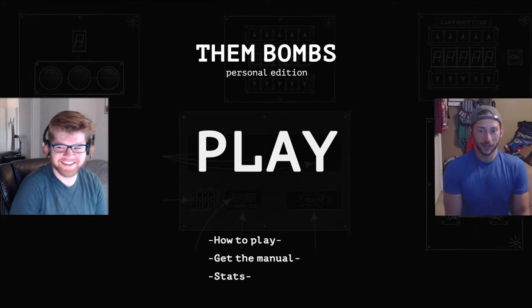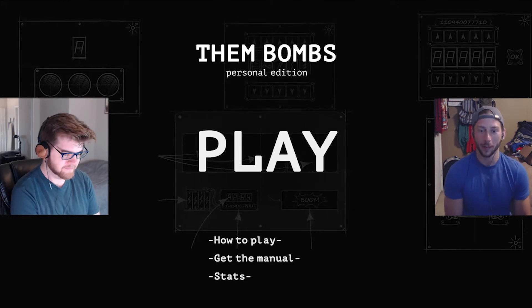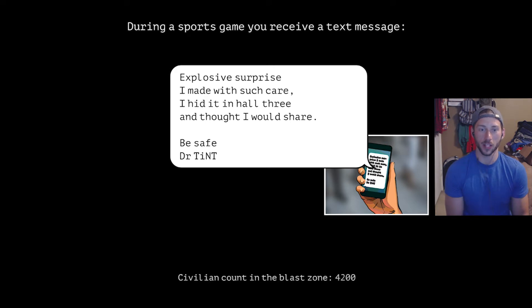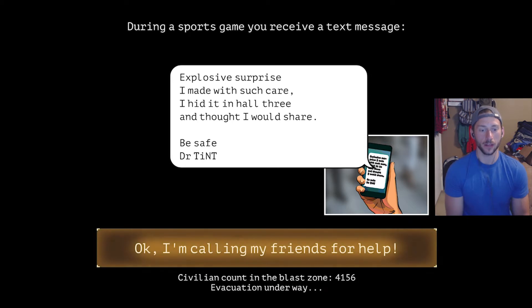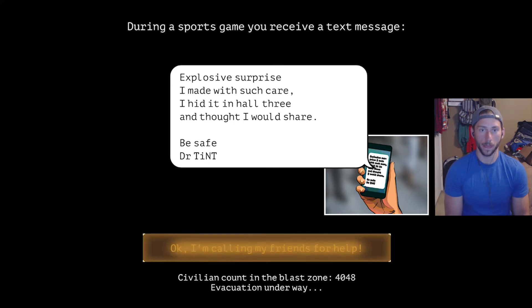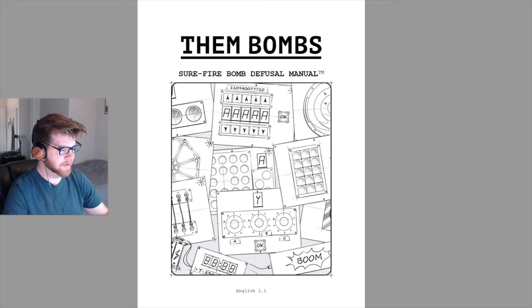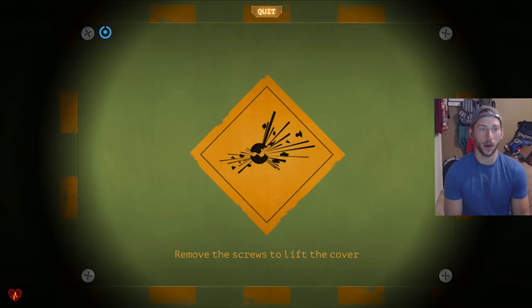Making me disarm first? Yeah. I can do that, I can disarm. I'm going to hit play and see what happens. During a sports game, you receive a text message. 'Explosive surprise I made with such care, I hid it in Hall 3 and thought I would share. Be safe, Dr. Tint.' Civilian count in the blast zone: about 4,000. That's a lot of people — a lot of people we're going to save right now. I'm calling my friends for help. I have the manual open. Whenever you want to start, go for it.